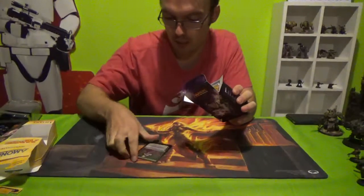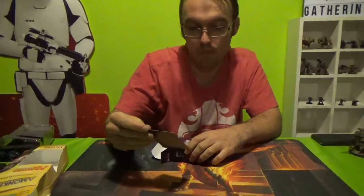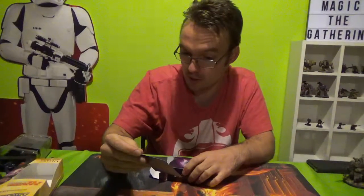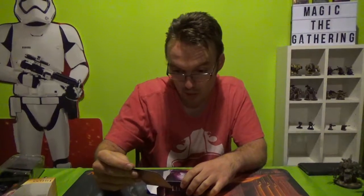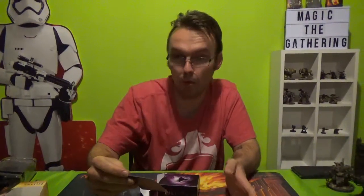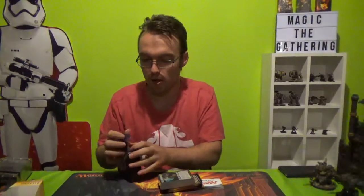So you've got Liliana Deathwilder in foil — only way to get her is to either buy her on her own or get this deck. Plus two: put a minus one minus one counter on up to one target creature. Minus three: destroy target creature with a minus one minus one counter on it. So put a minus one minus one, then destroy it the next turn. Awesome. Return all creature cards from your graveyard to the battlefield — minus ten. She's a seven cost and starts off with five loyalty. I feel like you wouldn't see her every day, but when you get her out, she's pretty cool.